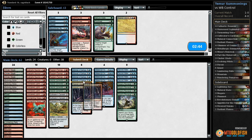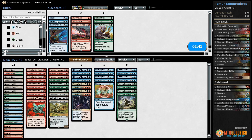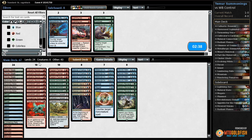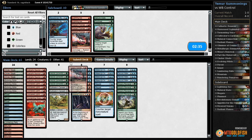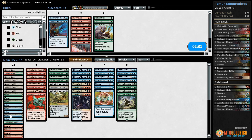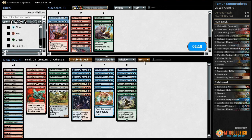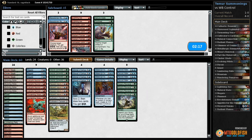Against Black-White I think we want our Fevered Visions - they can almost not beat that card. We also might want Negates, and things we don't really want like Radiant Flames and maybe Harness Lightnings. Go down on removal - sort of risky, I could lose to a Kalitas or something, but could bring in Revolutionary Rebuff too. I think this is fine.